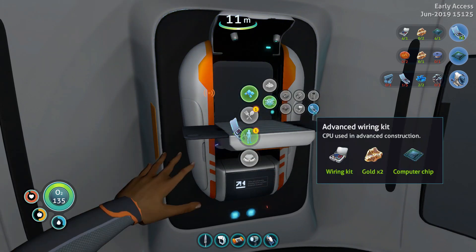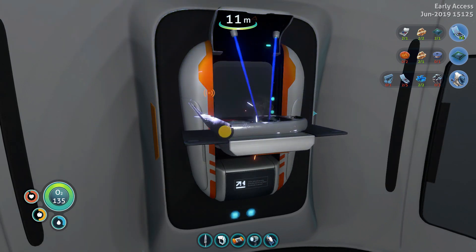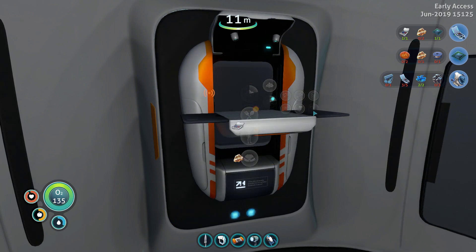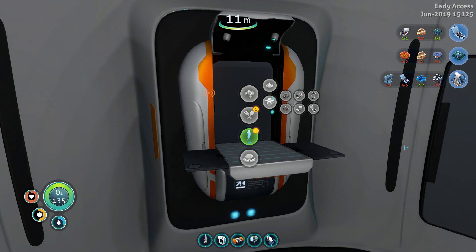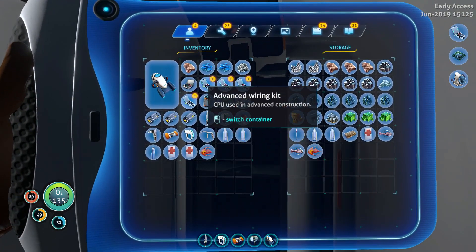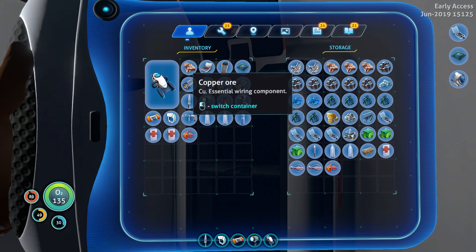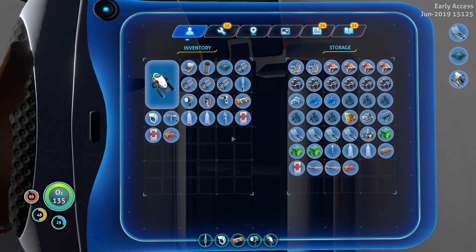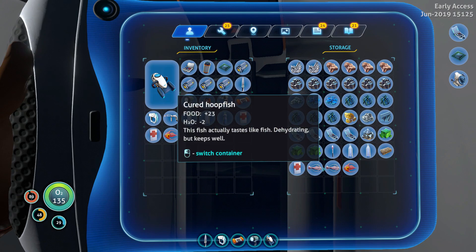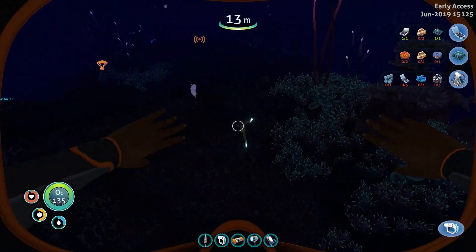We need a couple more pieces of gold, but let's make these now. That's one, two, three, four. We just need more gold and we are almost there. Let's stash these for now. Stash that other piece of silver. We don't need the glass or the copper right now. We need food and water — let me feed myself, and then we're going to go back to the sea monkey nest.